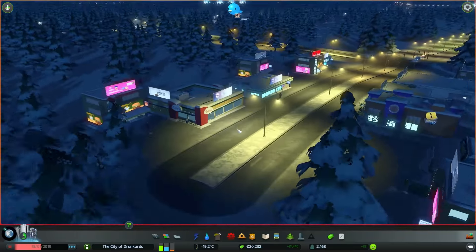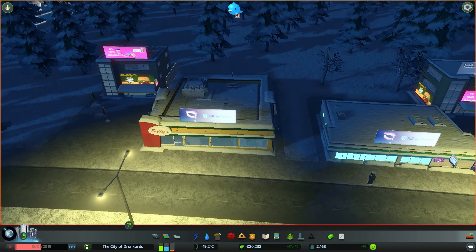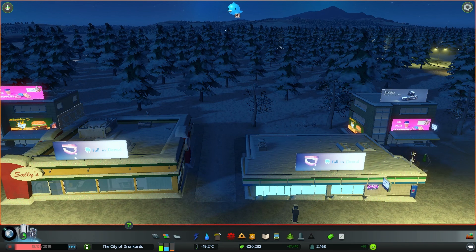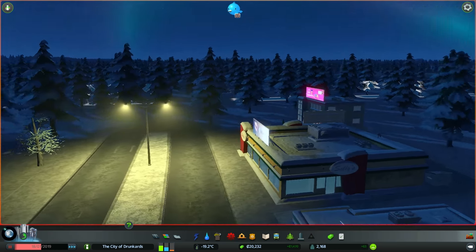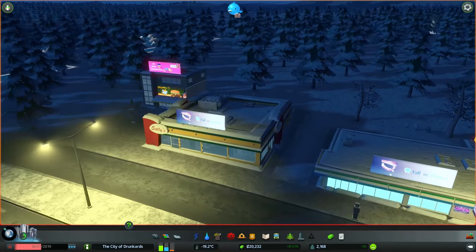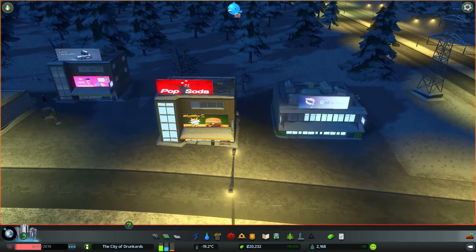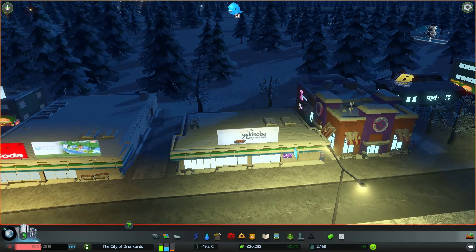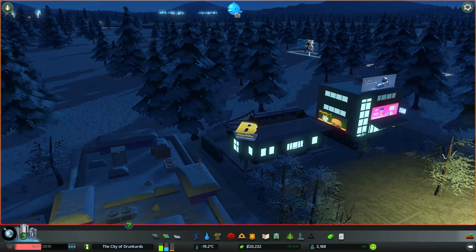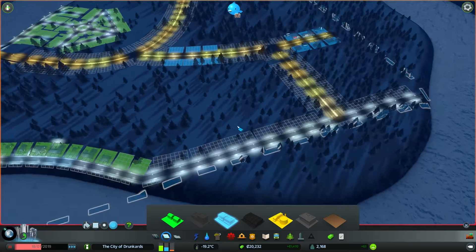Nice little shopping centre right there. What have we got selling today? More burgers apparently, more donuts, some teeth - Fall-In Dental. Apparently there are two of the same kind of advertisement next to each other. Sally's - sounds like some sort of cheap restaurant or barber's. We got some pop soda and more burgers. Apparently the advertisements in this town are quite limited. Big Bite - they apparently bought all the advertisement in the area. That's great to see.